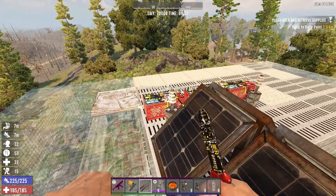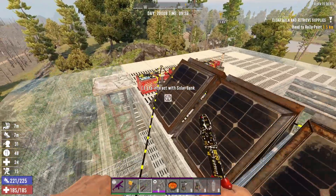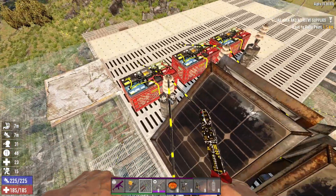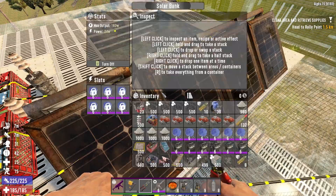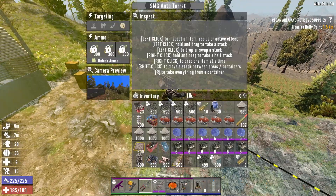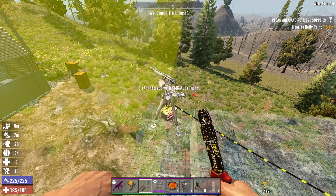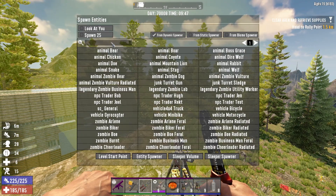For demonstration purposes, it takes 15 watts of power. Once you have it loaded, you can spawn in some buzzards to test it.